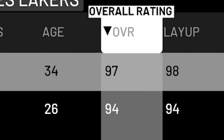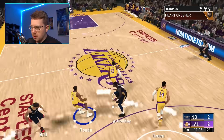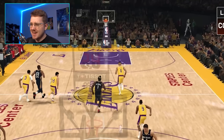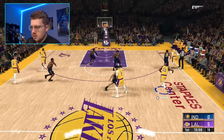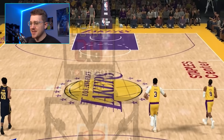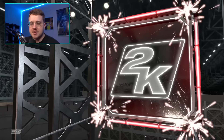2K20. LeBron is a 97, still only an 85 dunk. We get LeBron on the fast break, do a crossover and get inside — and there's something new: a 360 reverse with one hand. I don't even know how that's possible.